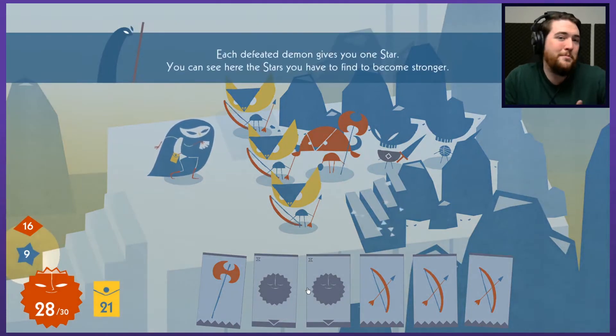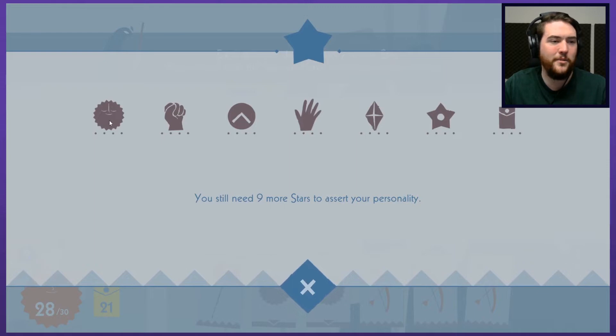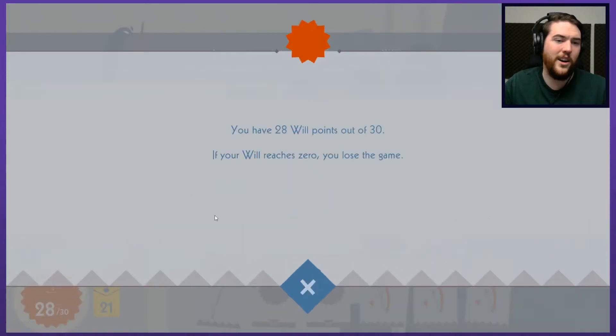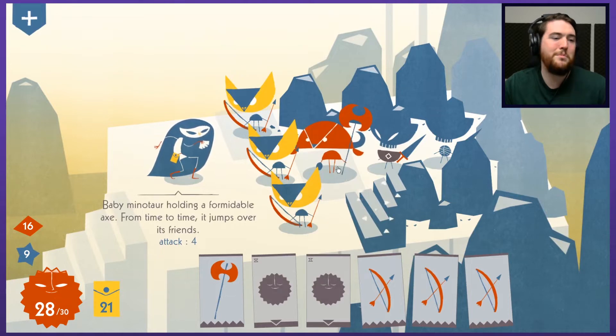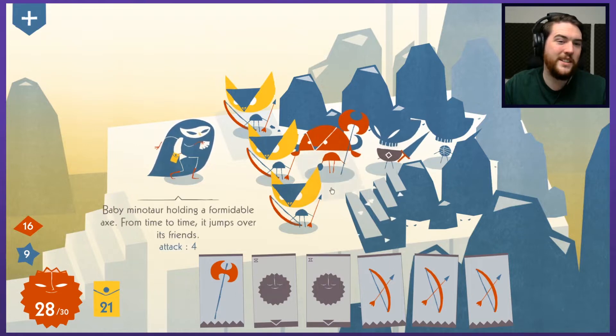Each defeated demon gives you one star. You can use stars to become stronger. Crystals get you rare cards, and you need nine more stars to assert your personality. Demon attacks will reduce your will — if your will reaches zero, you lose the game. The confidence card restores that. There are multiple ways to lose. I also have to worry about the baby Minotaur holding a formidable axe — it jumps over its friends. Armor on this guy will protect it from my first attack.